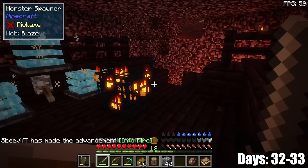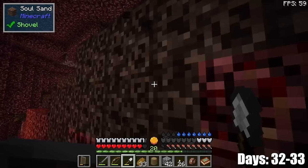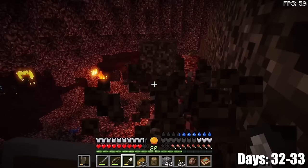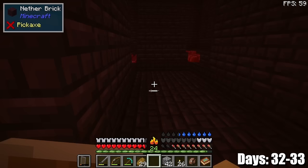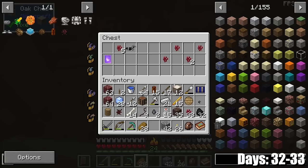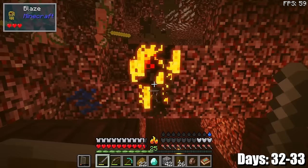I also need soul sand while I'm here because I need to grow nether wart, and I really don't want to come back if I can help it. Before I go, I'm going to obviously go get the nether wart which is right at the entrance here. I also want to go look around and find what I can in the loot chests — maybe there's some diamonds. Well, there's diamond horse armor, so I guess that's something. I've got about 16 blaze rods, so I think that's good. I'm going to head back now.